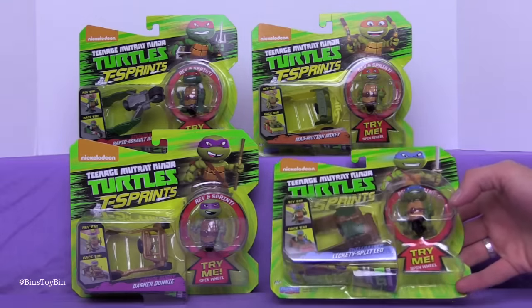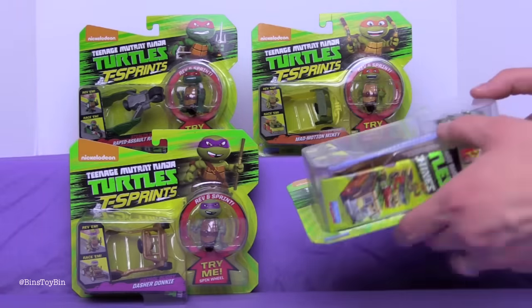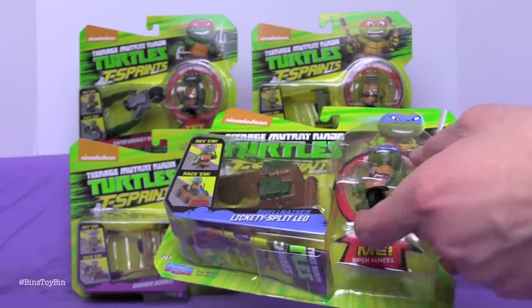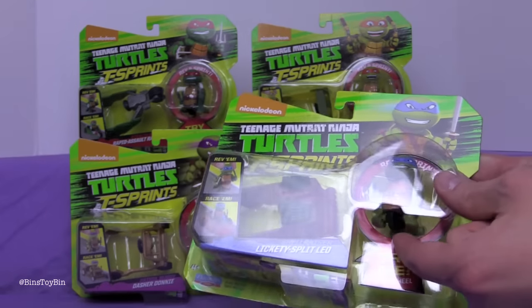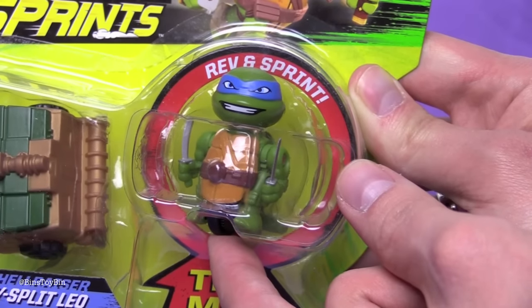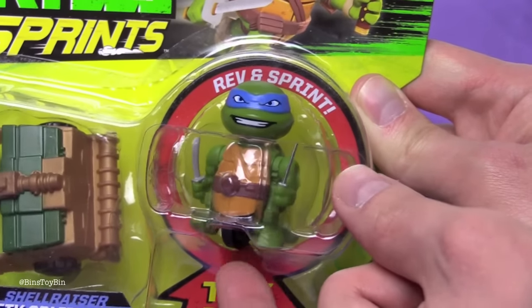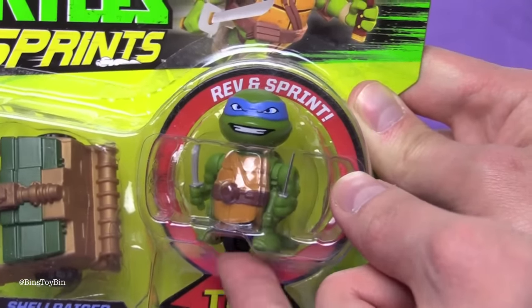These say Rev and Sprint — there's a wheel on the package. You spin the wheel, and there's a wheel between their legs. Look at their little arms and legs! As you can tell, this is the first time we've ever tried this. That is awesome!